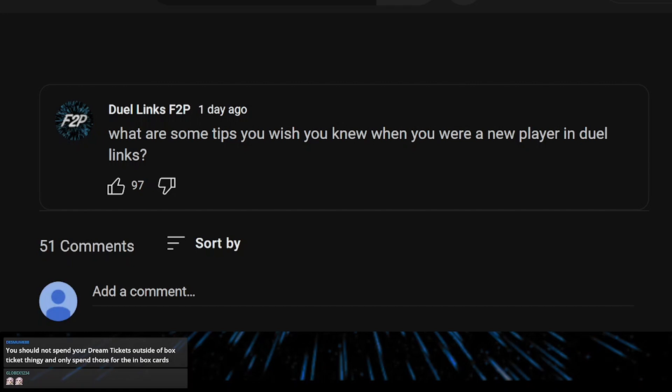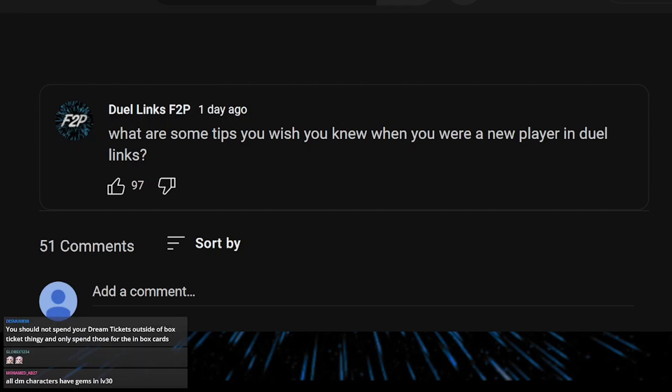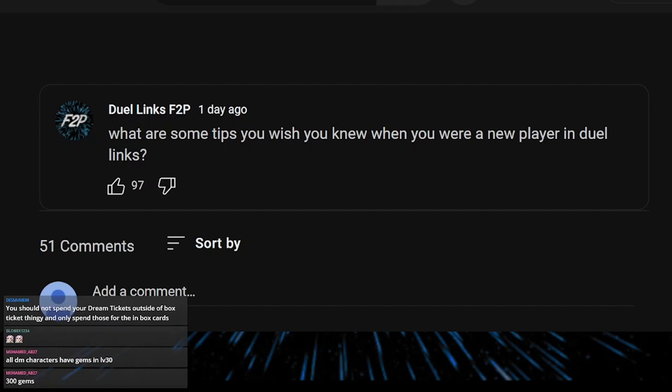Here are some advanced tips you should aim to learn over time but don't need to know immediately, as they are quite difficult concepts. You should learn to use the toggle button and to notice your opponent's delays to predict what cards they have set. This is a lot more effective in higher ranks because decks are more predictable, whereas in low ranks people usually play whatever they want.